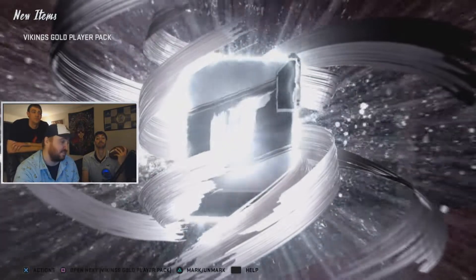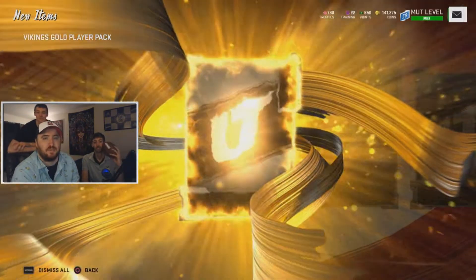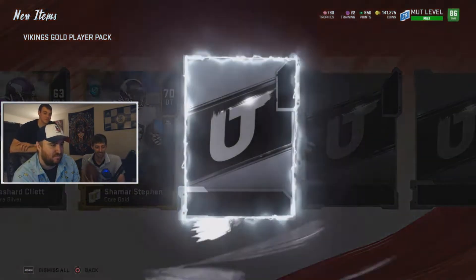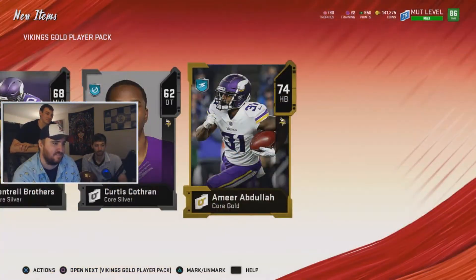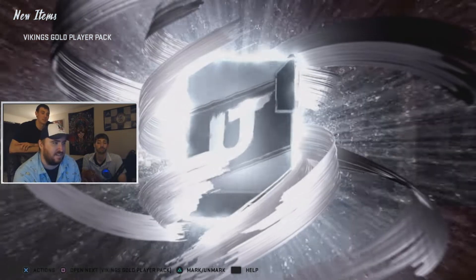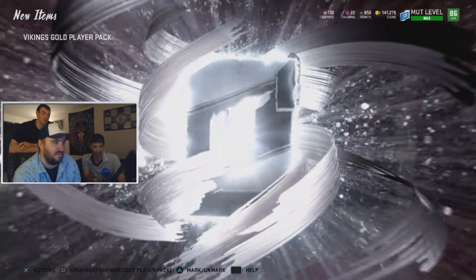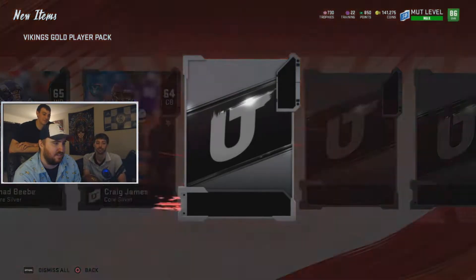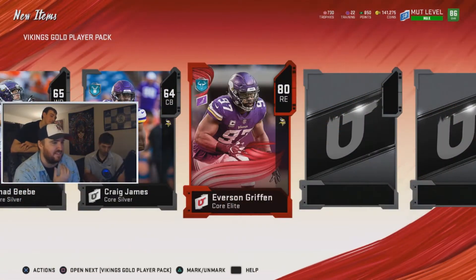Hopefully we pull someone kind of glitchy out of that. 'Glitchy' is what the Madden community calls good pulls — I've been dabbling in the Madden community. First pack — trash. Moving on. Honestly, golds are okay because for this set you need to get a lot of gold and elite players and put them in to get Matt Burke. We got an elite, but I think that's needed in the set so we're fine.